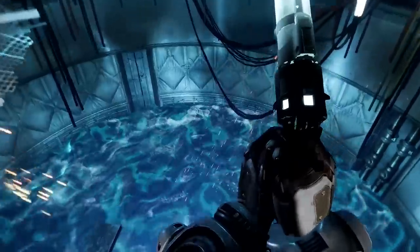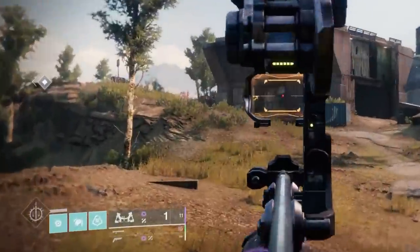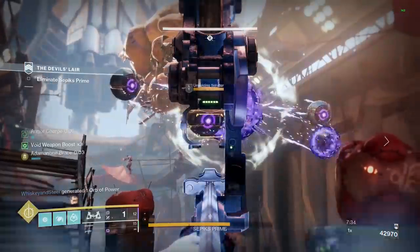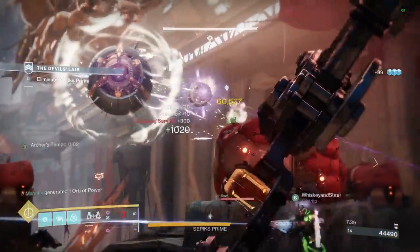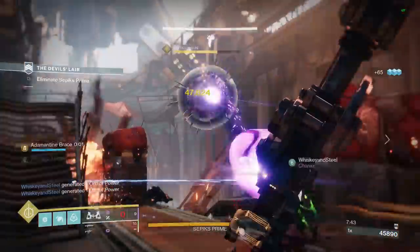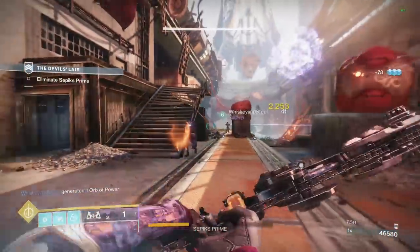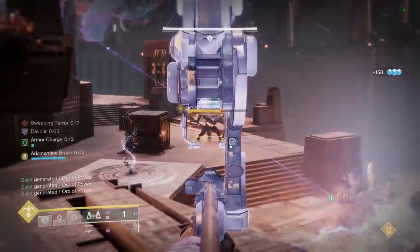But another exotic got a buff that makes this even better: Oathkeeper. Oathkeeper now has a bar on the left side of the screen, and the more charge it has, the more damage your bows do. Oathkeeper also allows you to hold a bow charge indefinitely, and in doing so, it makes every arrow count as a perfectly timed shot. Meaning Leviathan's Breath will always get the volatile shot. This combo is great for damage, plus it will stagger most bosses, so you can easily find an opening.